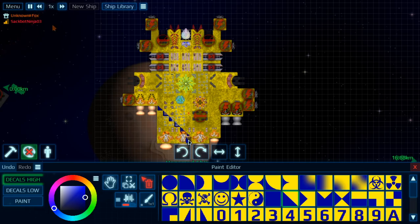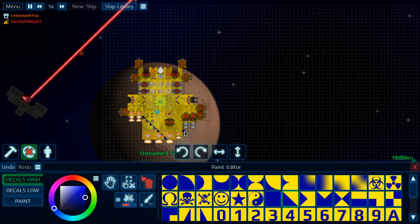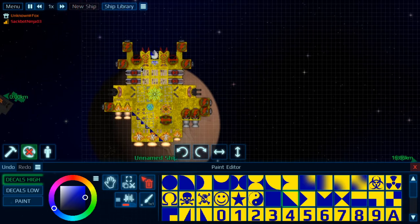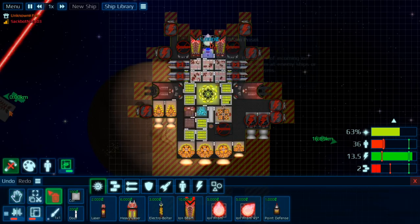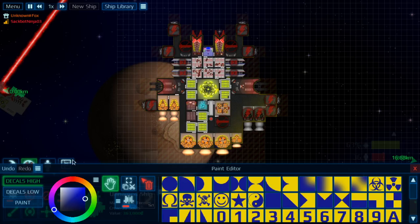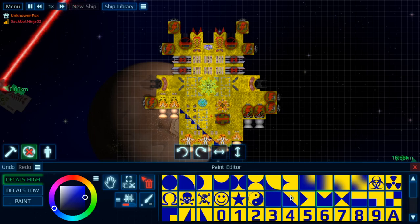You see the ion prism? The ion prism basically joins the two ion beams together. It only works if you have another beam pointing at it. That's how you make huge ion beams.